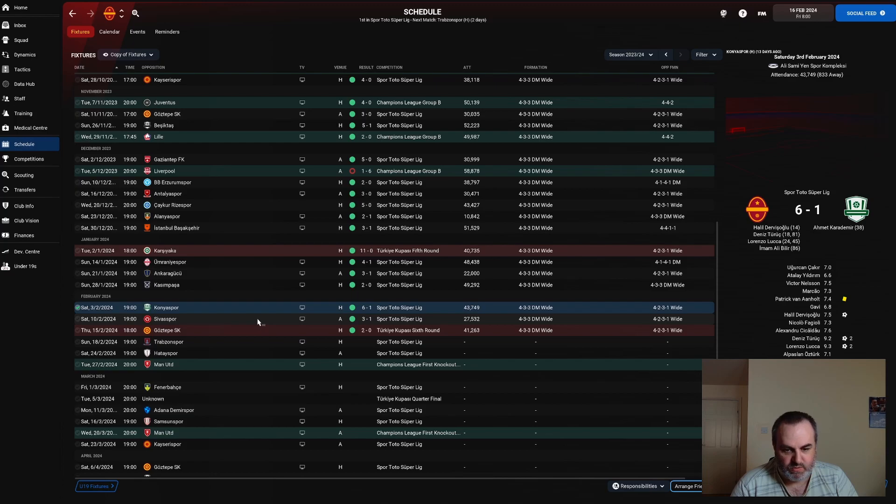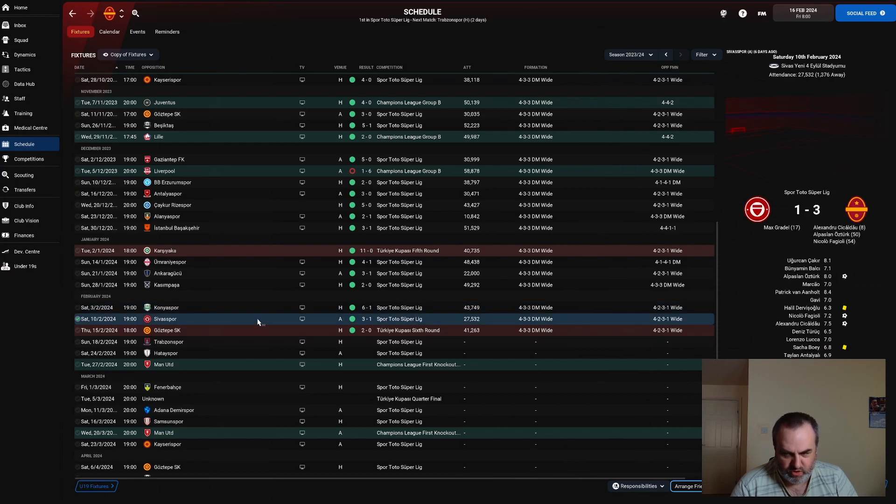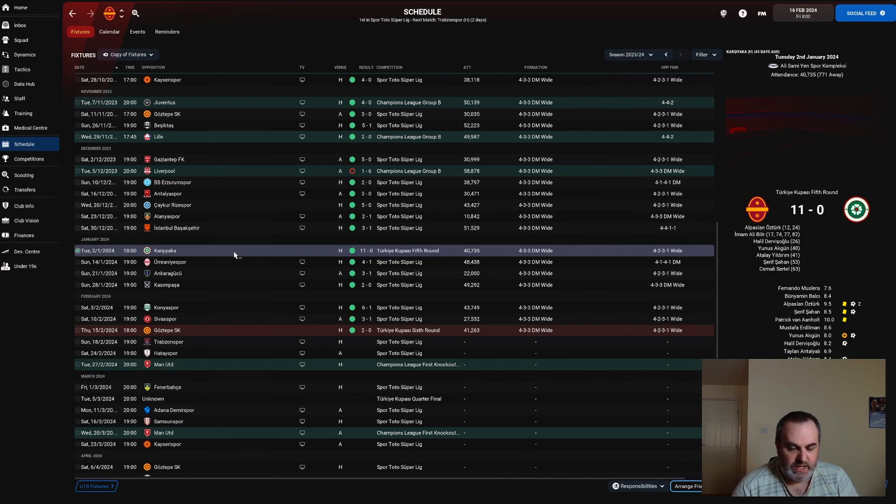The last league game we won against Sivasspor 3-1, though we struggled a bit once they pulled it back to 1-1 before we went ahead. Since the beginning of January we've also played a couple of Cup games. The first game against Kasımpaşa we played a fully rotated team — in fact in the second half both of our goalkeepers had spells out on the right wing just because we really wanted to rest our senior players.